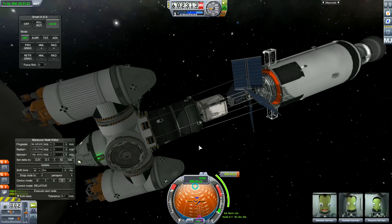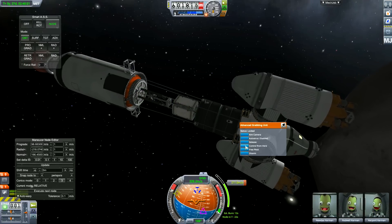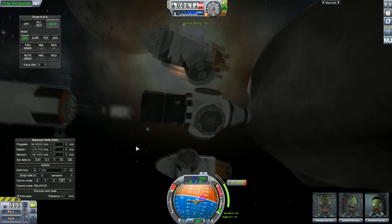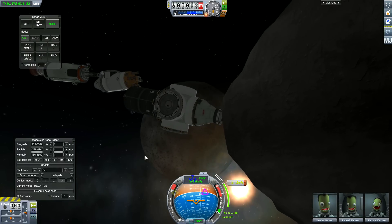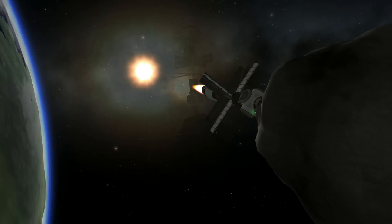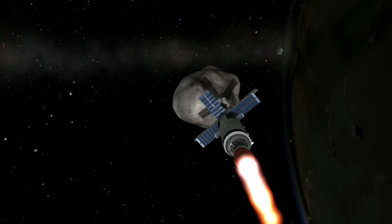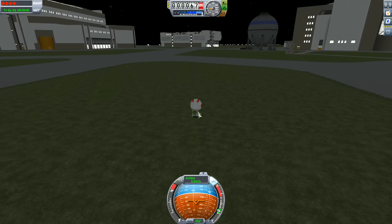On this mission, the Kraken attacked - I haven't seen the Kraken in ages. You can see this wobble right here, effectively called the Kraken. It happens with the game, especially if you have parts clipped. I decoupled everything and the rocket detached - there was no way of saving it. It happened twice, but on the second quick load it worked.